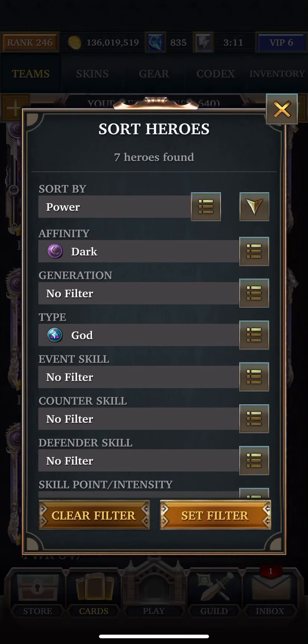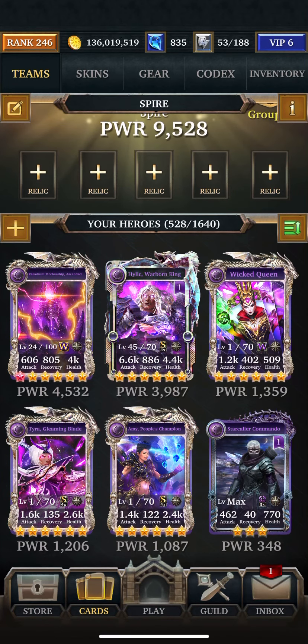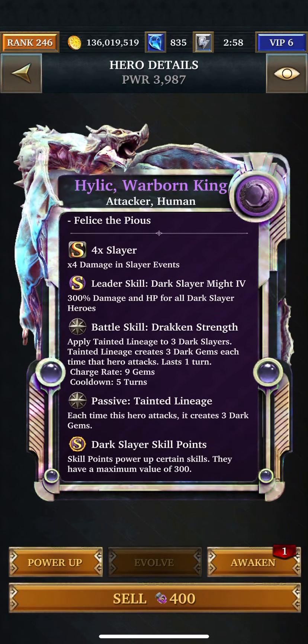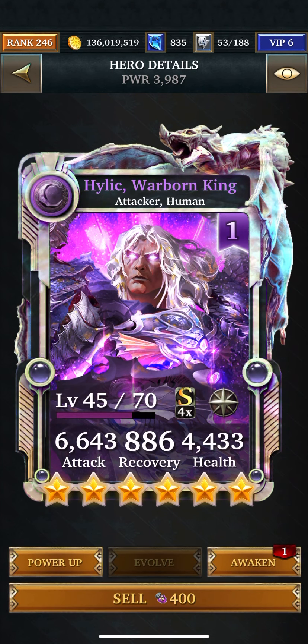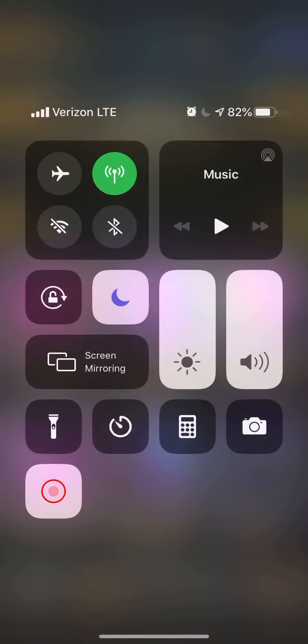We'll go to Human next. This guy applies Tainted Lineage to 3 Dark Slayers and that creates 3 Dark Gems each time those heroes attack. If he pops, that's great. But if he doesn't, he's useless — and he's a 5-turn cooldown. I kind of want it to happen faster, because I really don't think this is going to happen in one shot.